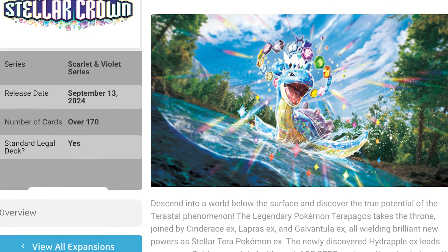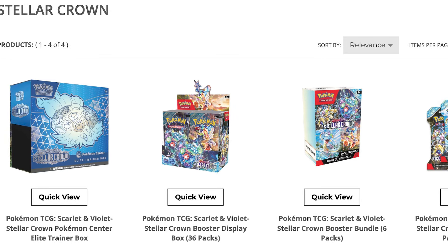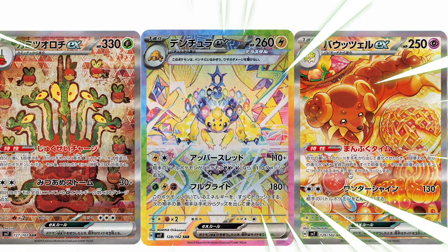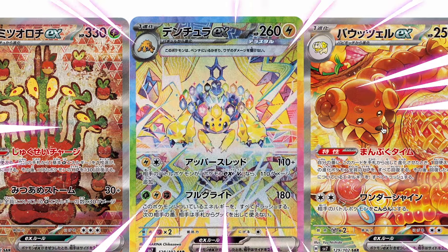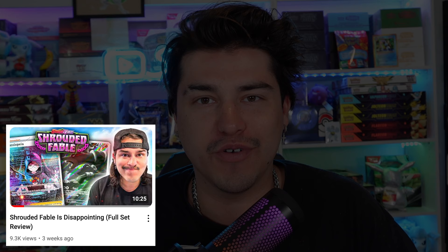Stellar Crown will have over 170 cards in the set, and you can see on Pokemon Center's website that some of the products are already up for pre-order. In today's video, we'll be using Justin Basil's visual set list to go over the set, look at all the top pulls, and at the end of the video, like we do with every new Pokemon set, I will give my Brutally Honest rating out of 10. Shrouded Fable didn't really get a good rating in the last video, so hopefully this does better.